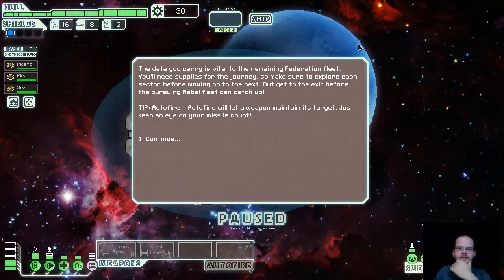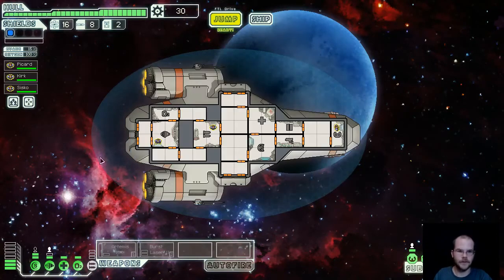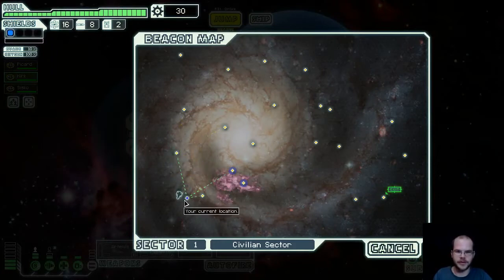Alright, so we've got data vital to the remaining Federation fleet. We're going to have to make our way through dangerous space, hiring crew, to make it back to our fleet before the rebels arrive. Everything looks good. We've got a guy in the weapons and an engineer. Let's move someone over to shields - if our shields go down, someone in that room can repair and keep them running. The rebels are going to come up from this way, slowly taking over the space, so we have to eventually make our way over here to jump to the next sector.